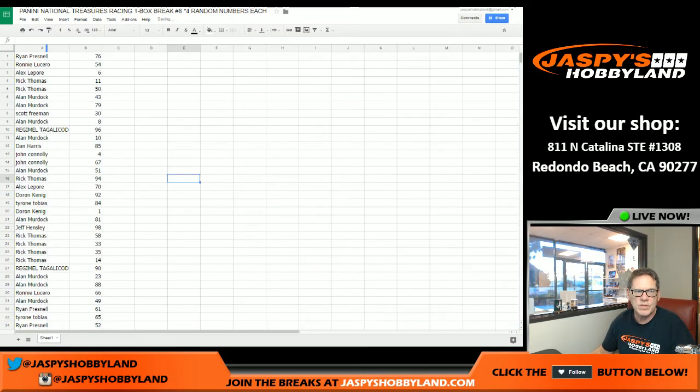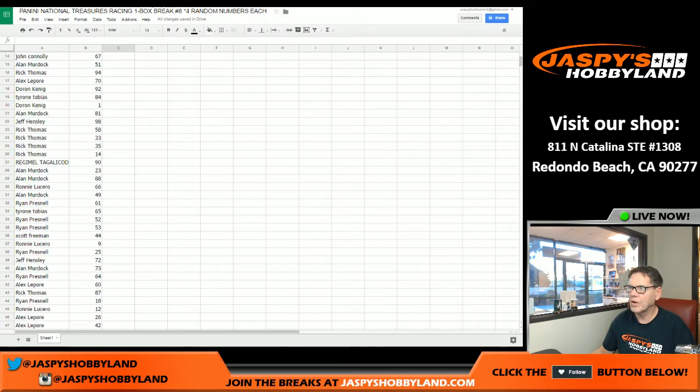All right, so here is the list, folks. Just going to pause the video for a minute and then we'll get it done. Let me print this list out. So Ryan P 76, Ronnie 54, Alex number six, Rick T number 11. I'm just going to scroll down here, folks, while we've got it on the video so everybody can see what their numbers are. And then I'll alphabetize it and get her done. Let me just print this.